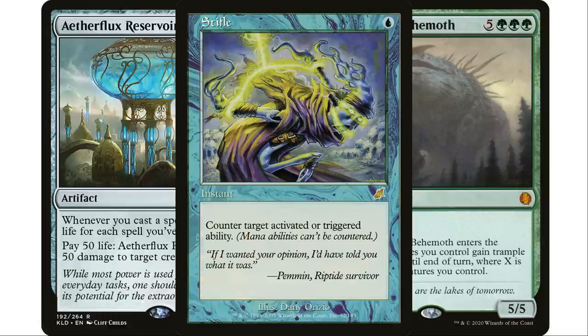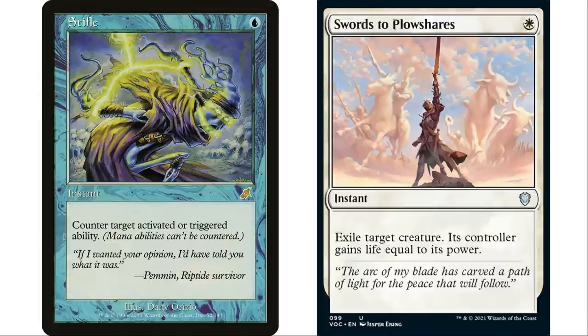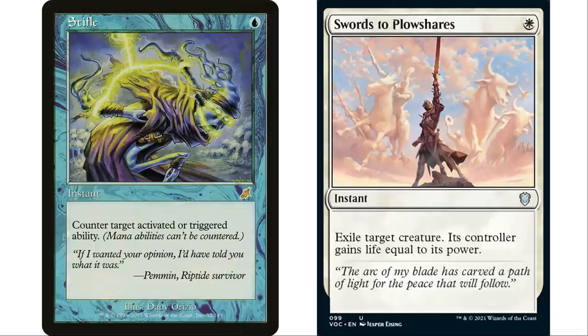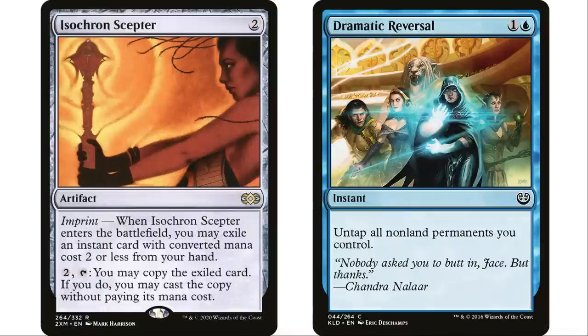Stifle essentially turns Craterhoof into an eight-mana 5/5, which is pretty bad, and it turns Aetherflux Reservoir into your opponent just shooting themselves in the face for 50 life. That's pretty amazing. I think it's a lot more likely I'll run into that scenario than one where I need to exile a creature immediately or I'll die. Blightsteel Colossus comes to mind, but I think I've died to that maybe once — there just aren't a lot of those scenarios.